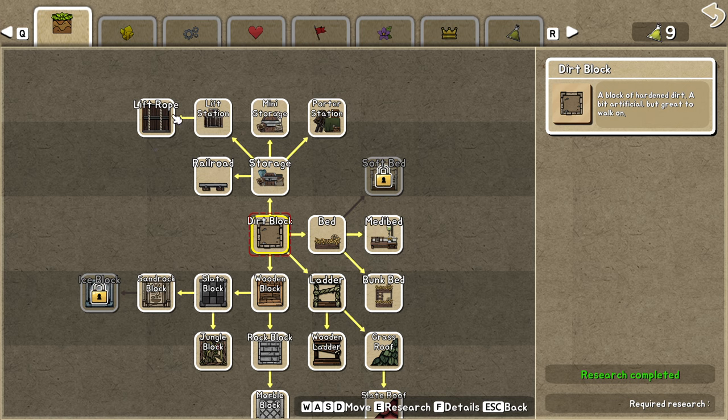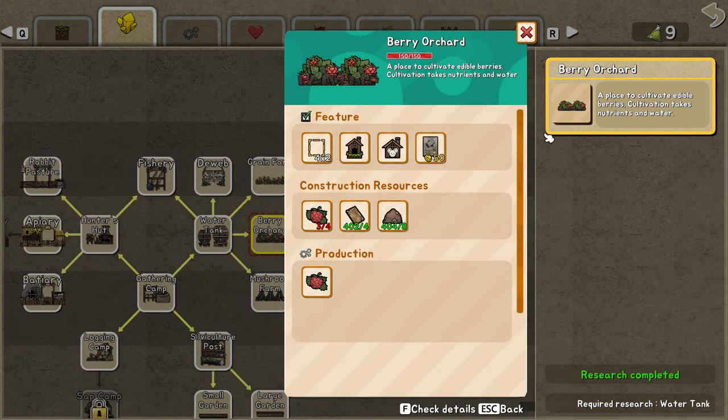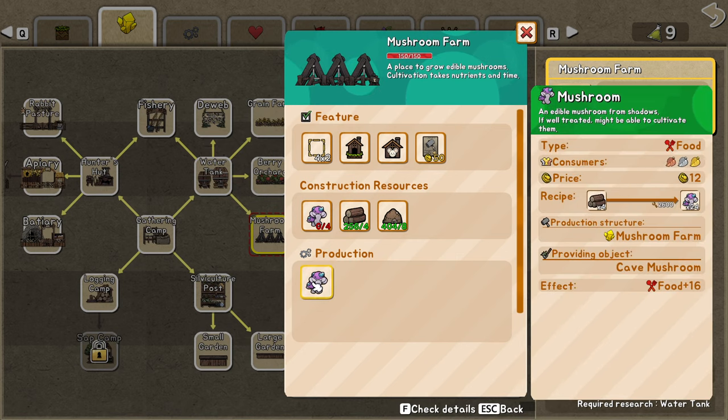The berry orchard is kind of interesting because it uses berries but also needs bone powder and water. Sometimes the production chains will simply stop and you don't know what happened and you die. The mushroom farm needs very little because you just put wood into it — compared to the others you can put in 4 pieces of wood. You need more productivity and get a little less food, but it's much easier. The fishery might be better if you get the anglers, but I haven't seen those fish around — they're probably very deep in the earth.